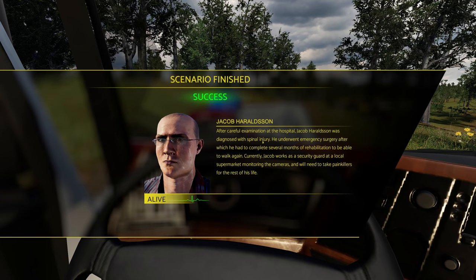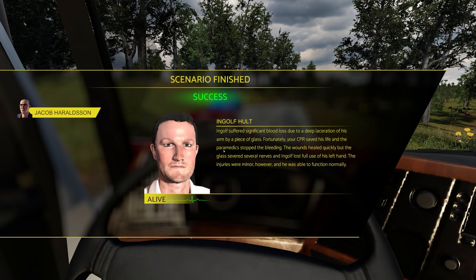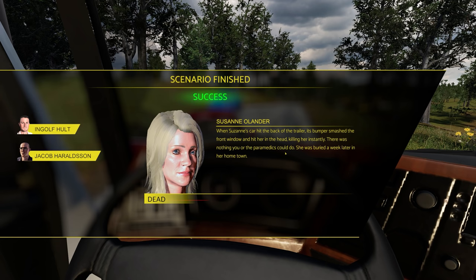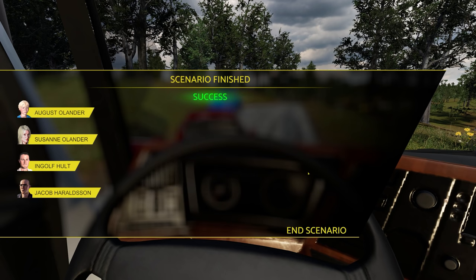The one guy has a spinal injury but somehow he's alive — he's the guy that flew out. Then you've got the other guy that I actually saved, so he's good. What about the kid? The lady died — obviously we knew she was dead; she kind of hit the back of the trailer there. And Mr. August returned to school — just don't read the actual text in there because it's kind of sad. That's another scenario completed.